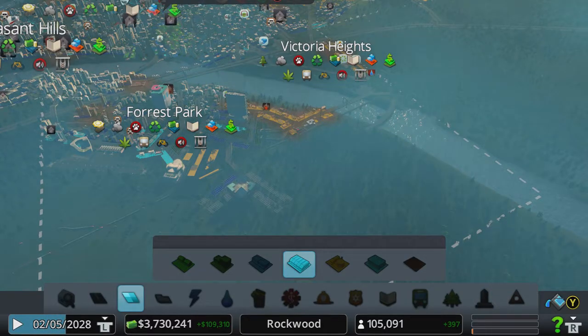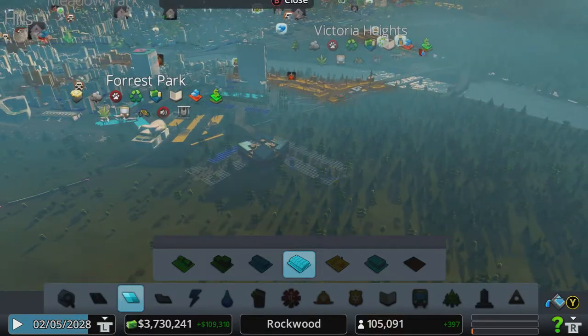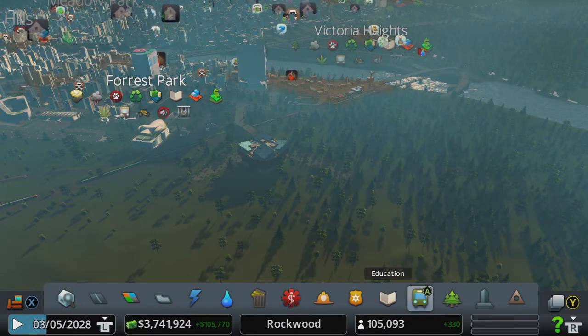Billy with Gamer back online, gonna show you how to put the international airport in. You have to have 80,000 citizens. I've got 105,000 so I'm doing alright, but I'm gonna put it in — I haven't put it in yet.